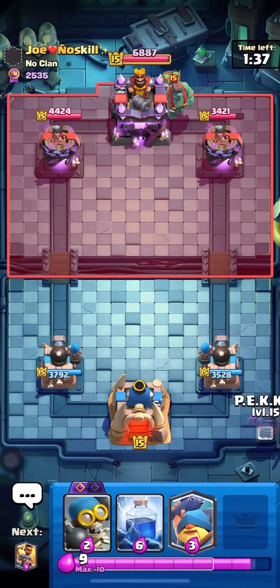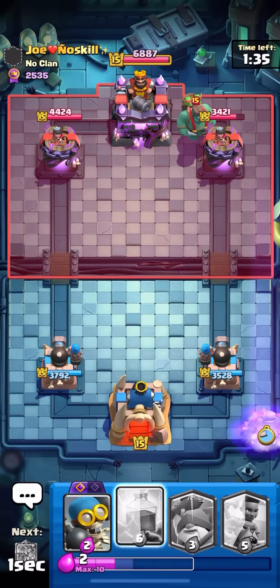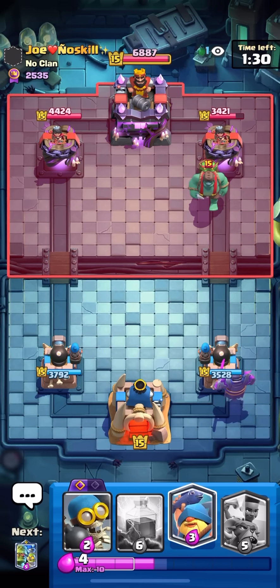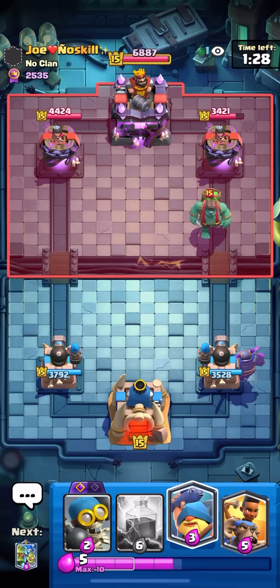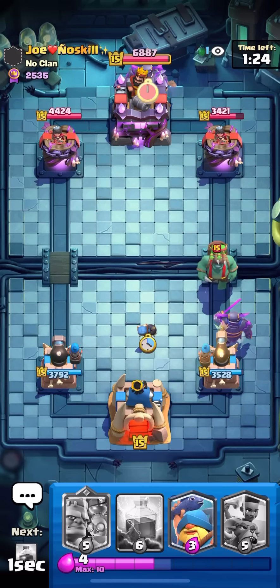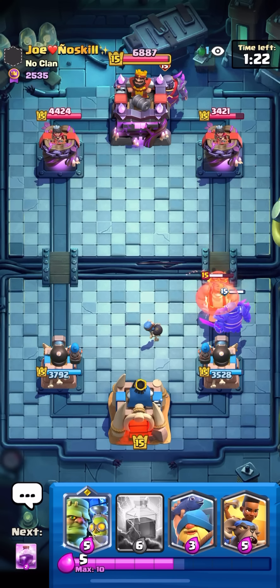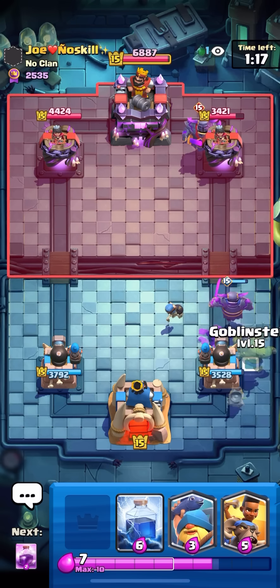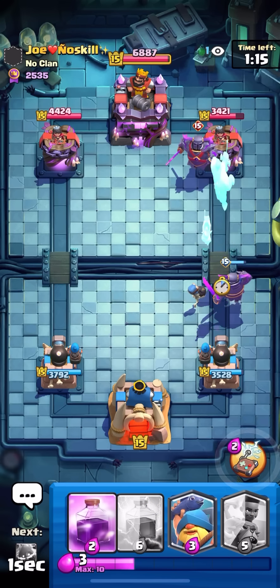That's a PEKKA in the back — I'm just gonna PEKKA in the back here. He might try to Fisherman my PEKKA away later but I think I want to Lightning it quick because I don't have Guards or anything to block it. I can just Lightning or Fisherman it to King Tower. Okay, yeah — I think he knew I was gonna Fisherman it to King Tower so he just gave up on it.